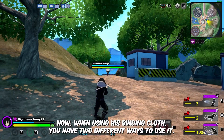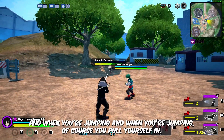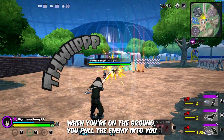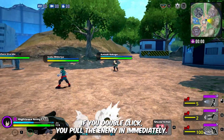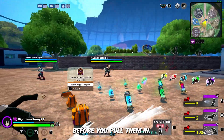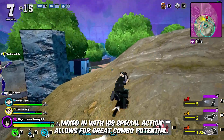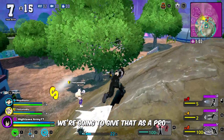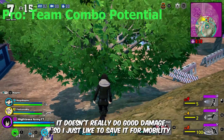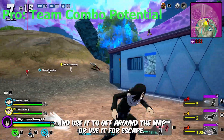When using his binding cloth, you have two ways to use it: on the ground and when jumping. When jumping, you pull yourself in. When on the ground, you pull the enemy in to you. If you double-click, you pull the enemy in immediately. If you click once, there's a delay, which allows your team some hits before you pull them in. The delayed alpha quirk mixed with his special action allows for great combo potential. His powerhouse kick doesn't do good damage, so save it for mobility, getting around the map, or escape.